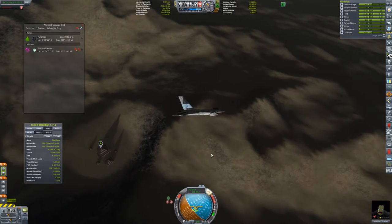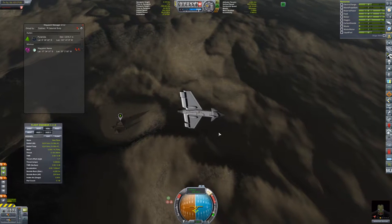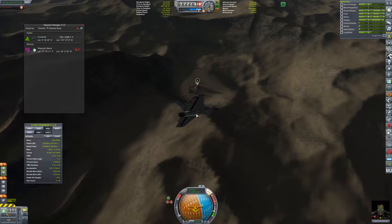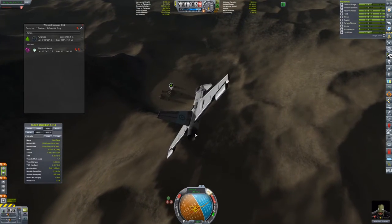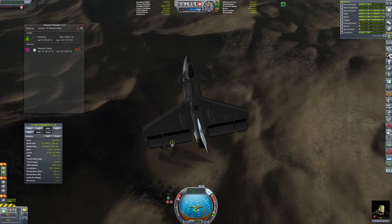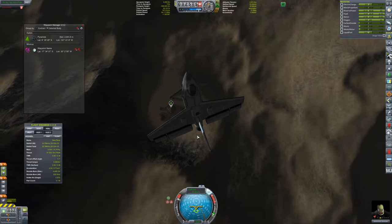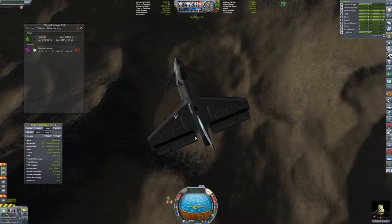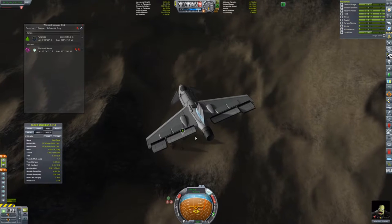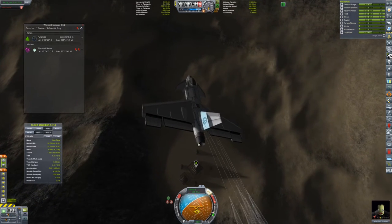Let's make another pass. We're just going to kill the engines. Parachutes — and kill it. There we go, we're in a stall. Parachutes will open. There we go.